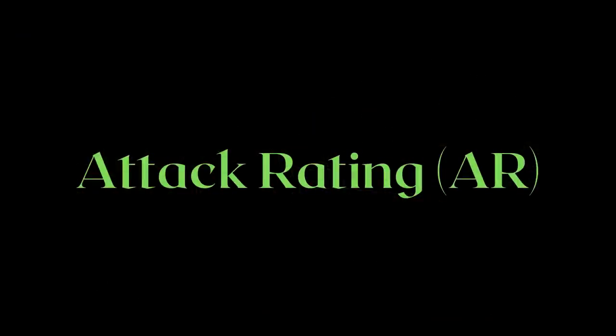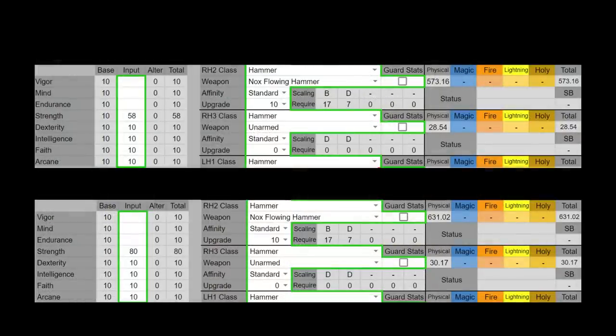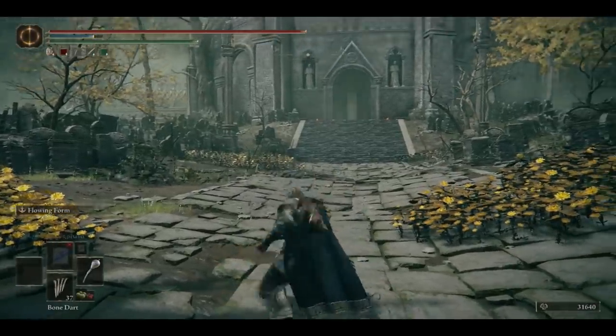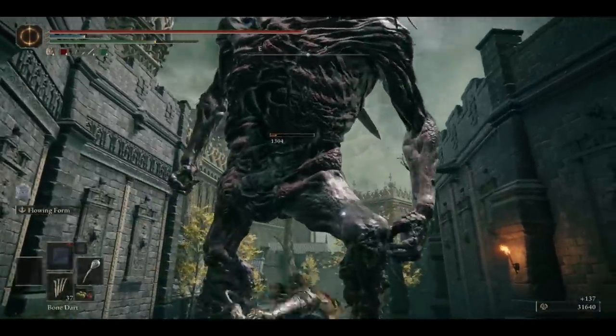With the movesets out of the way, let's take a look at the attack rating or AR of the weapons, starting with the unique weapons. Let's start with the Nox Flowing Hammer, which has surprisingly good AR with strength investment. But the main reason you would run this hammer would be its unique weapon art, Flowing Form. This unique weapon art greatly extends the range of the Nox Flowing Hammer, which is much needed as it is the shortest hammer. It makes this hammer one of the hammers with better area coverage too.